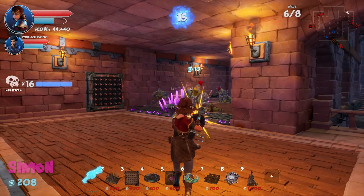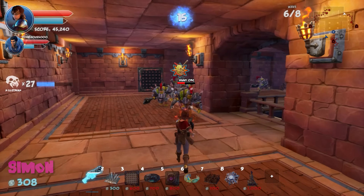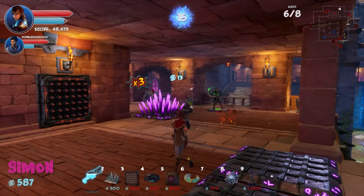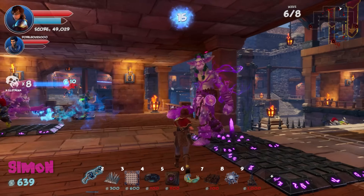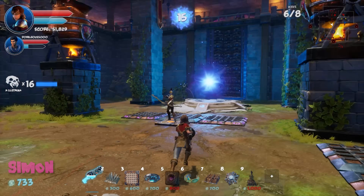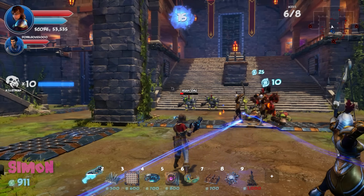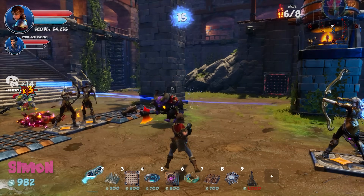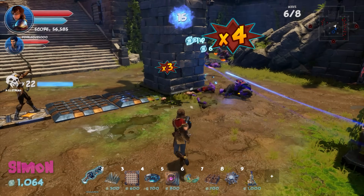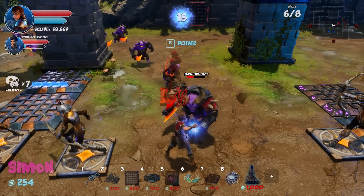Two waves remain after this one. They feel good about their defenses. Fire enemies appear again — the big burning guys. They get deep fast, way down to the bottom. But backup archer ladies provide a crucial distraction, keeping enemies occupied.